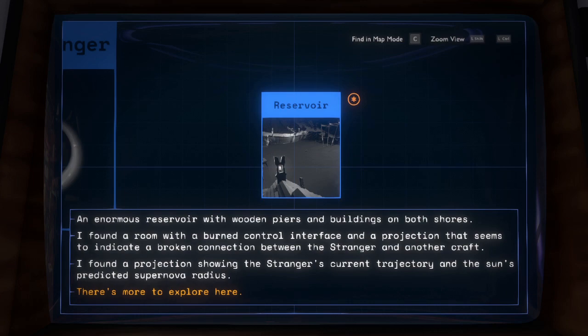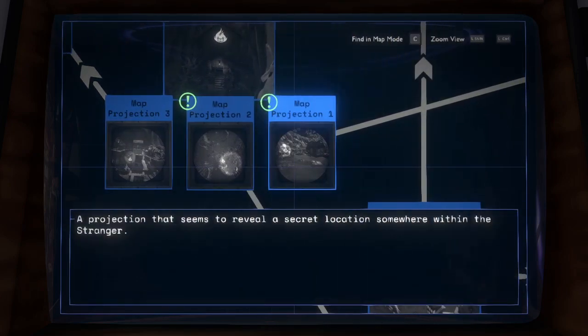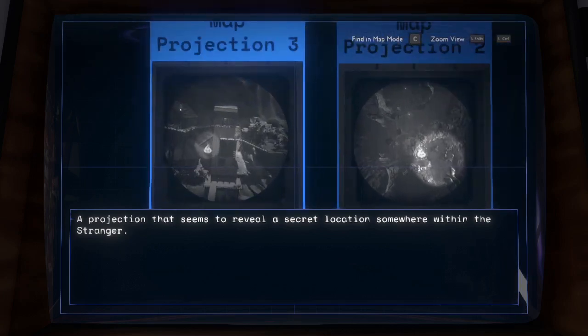A broken connection — what does that mean? Between this stranger and another craft. Maybe I should try to visit there more to understand about that. There is actually more to explore because there is that place that resembles something I noticed from the map observation. Here is that map projection part — a projection that seems to reveal a secret location somewhere within this stranger. It should be the same. Secret location — but where is it? I understand the map, but that's as far as I can see.